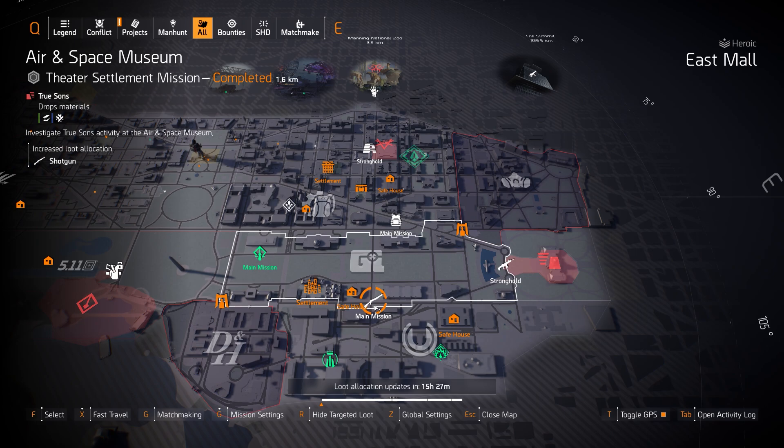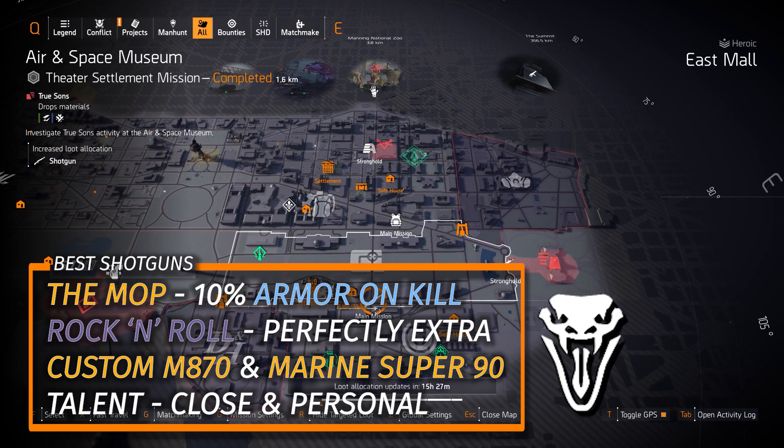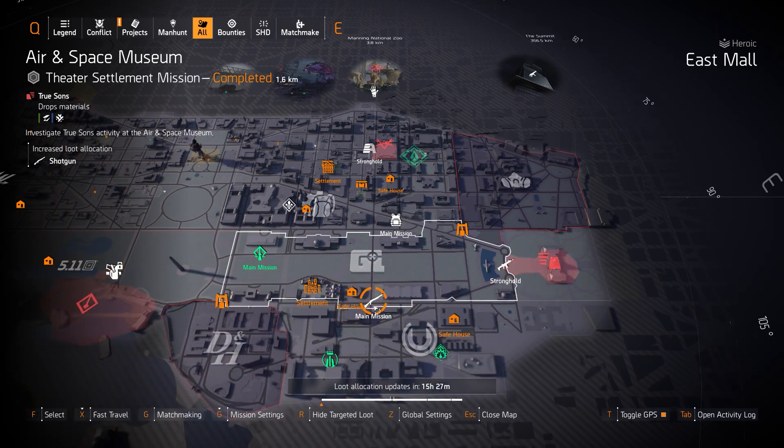The Scorpio is rewarded at Season 4 level 55, or you can just farm shotgun targeted loot. Otherwise, the other top shotguns are the Rock and Roll shotgun with Perfectly Extra — a DZ exclusive — and the Mop with 10% armor on kill. The other two are the Custom M870 and the Marine Super 90, all rolled with Close and Personal. Keep Perfectly Extra on the Rock and Roll since you can't change it anyway.